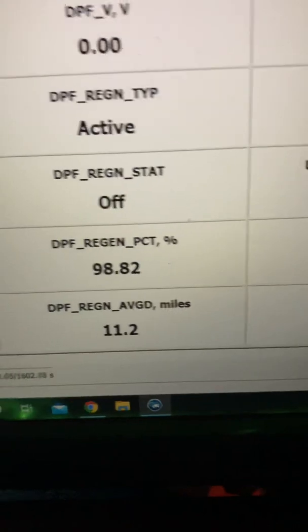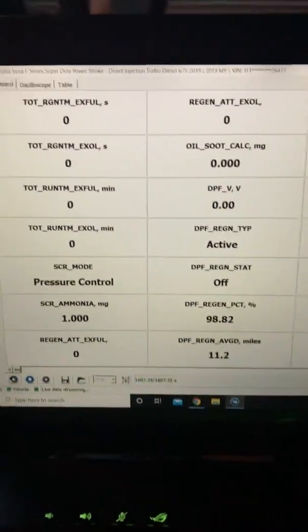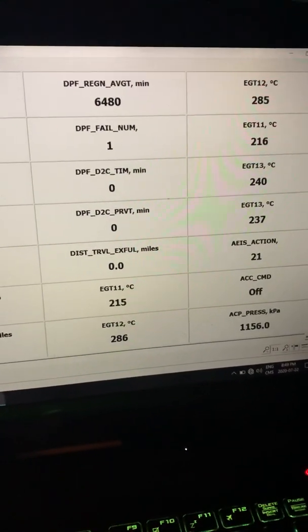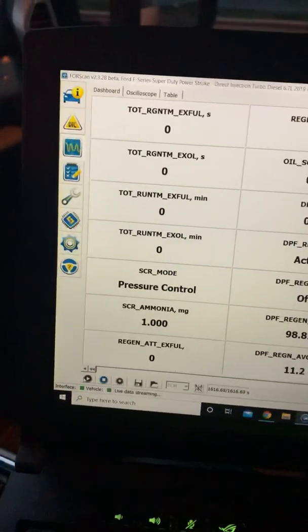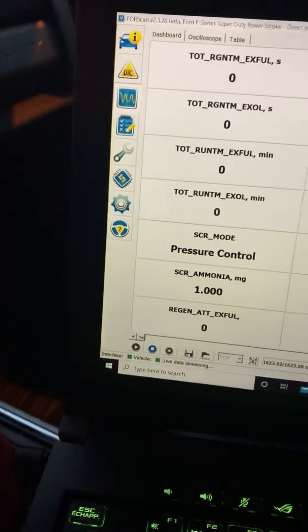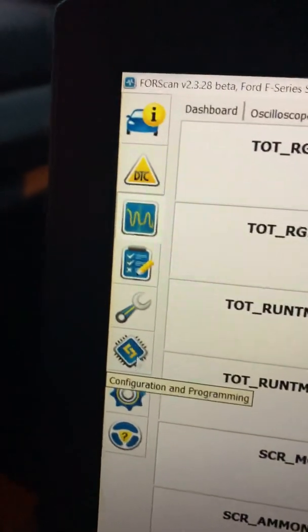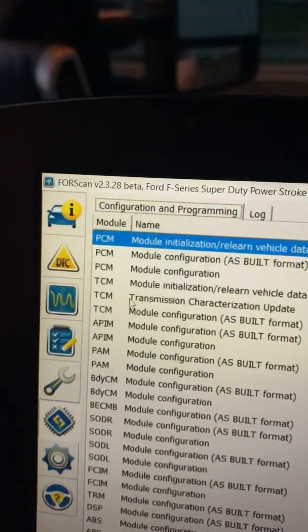It took a long time to get it to 98.8 to 0.82 but whatever. EGTs are low — took quite a while to keep it under 300 because I kept trying to activate a region. To activate it you're gonna go up here.